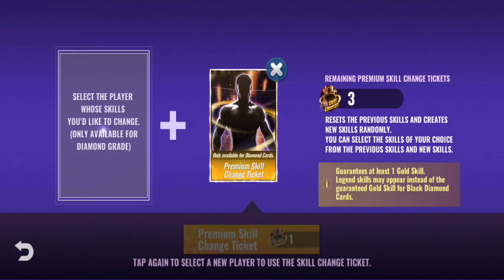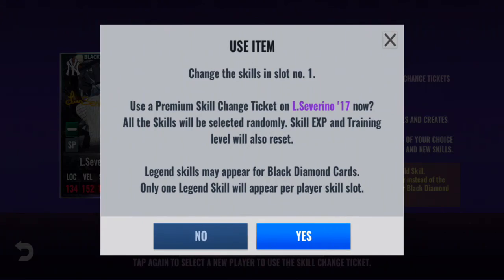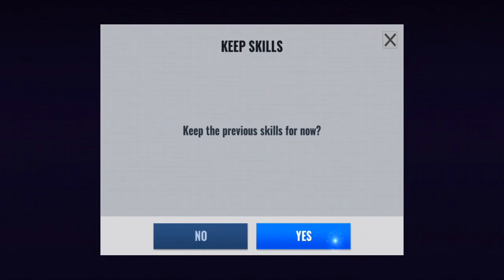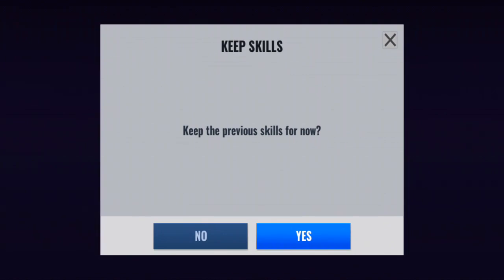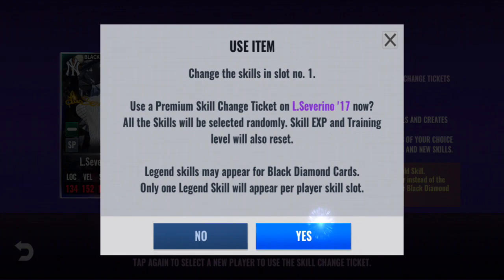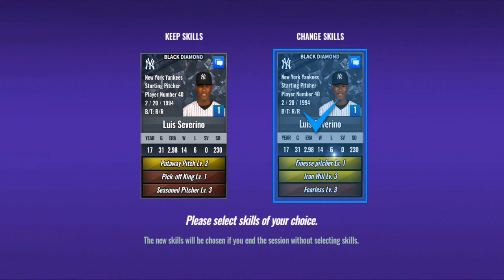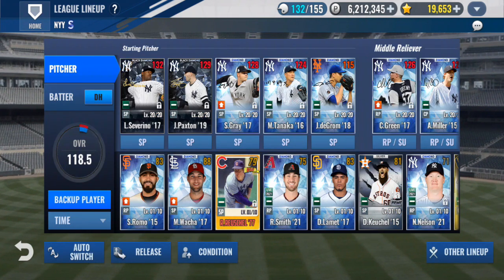We'll just use the premium skill change tickets on Severino — he's already there. We're going for the nuts on him anyway. I'm getting individually the right skills. If I get a Mess on this third one, I quit. That's literally the same skills I just had with a normal skill change ticket — that's pretty funny. Okay, that's it for that. Well, that's our lottery ticket for today, unfortunately, and that is not ideal.